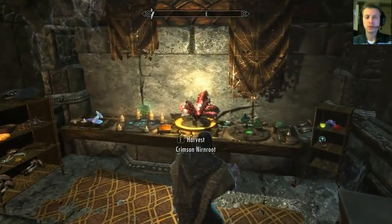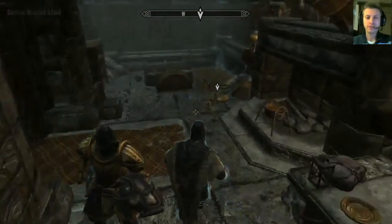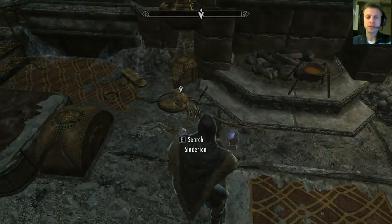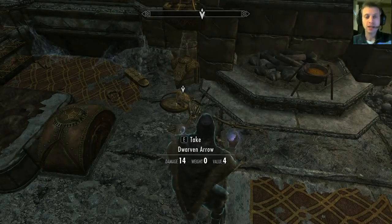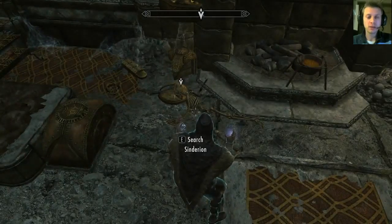The first thing we're going to do is grab this Crimson Nirn Root and check out Sindarian over here. Sindarian was an alchemist in Cyrodiil during the events of the Oblivion Crisis. He was an NPC in a previous game — The Elder Scrolls IV: Oblivion — and he was involved with the Nirn Roots in that game as well. So let's take a look at what he has on him.